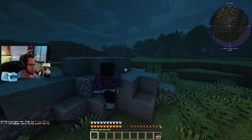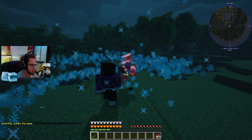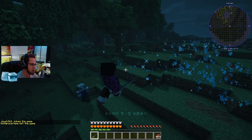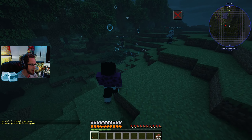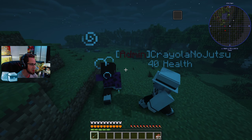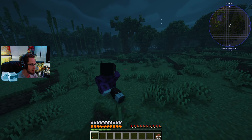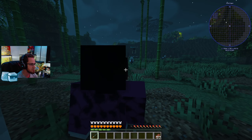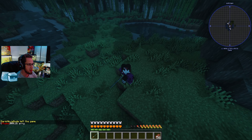As we set off, a demon follows Kato and we take it out. The Gunpowder Hashira dispatches it quickly — now I see why they call him that. Let's get past this tree line and get to where we need to be.